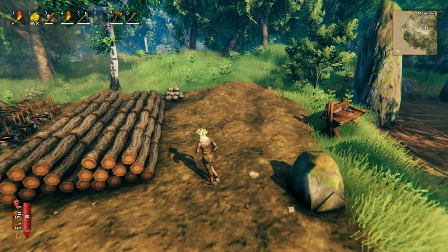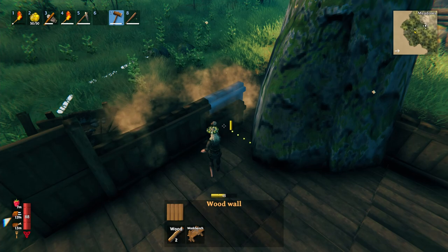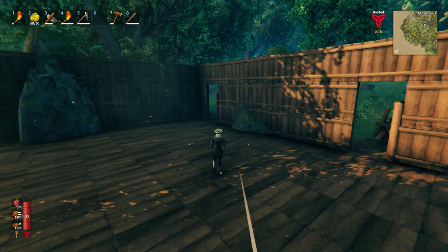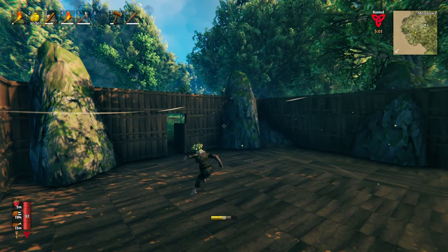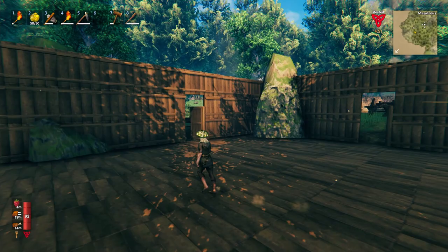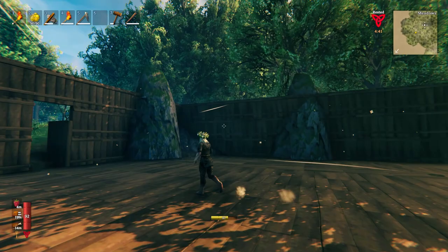We've got about 400 wood - let's see how far we can get. The walls are up and it's actually looking really cool, I'm excited to finish this. We've got a few doors going out at different angles. I'm not going to do anything too fancy for the roof - I just wanted a nice big base so we have plenty of room, because we're going to need a lot of storage and crafting stations and some stuff for the rested buff.